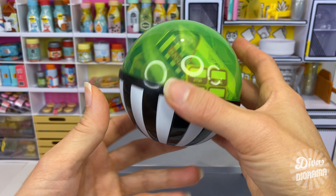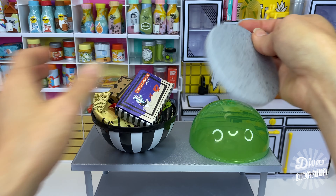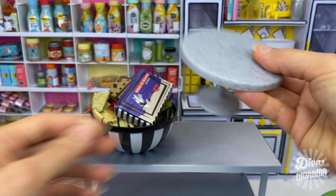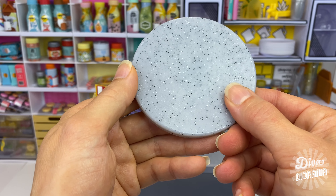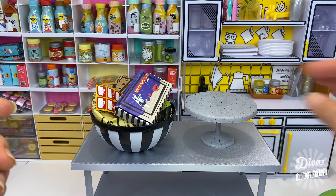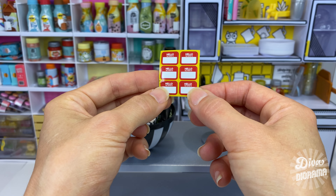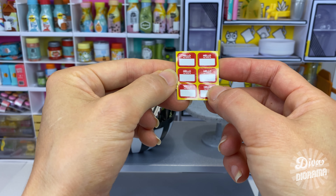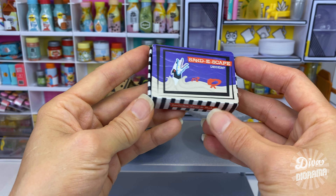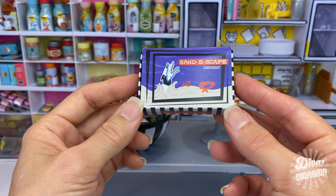Opening it up, we grab our table - it looks like granite! That is really neat. We always see the same plain white diner table so it's very novel to see it done in another material. Look at that - these are adorable. 'Hello my name is...' - they're little stickers! How cute! And here we have a box that says 'Sandy Scape Desert' with a little graphic of the sandworm on it. 'Includes tray and rake.'